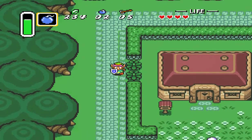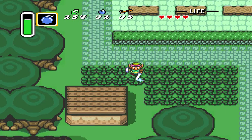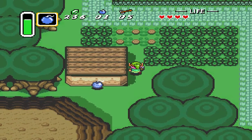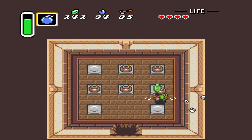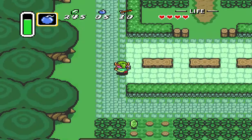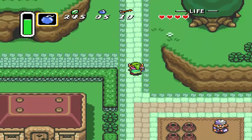Now that we have bombs, first order of business with them while we have enough — we'll come down here to this little unopenable house. And that's fine. We'll also get some arrows. Now we have enough bombs for the other bombable walls, the few places we have to go.